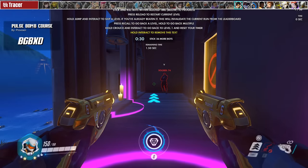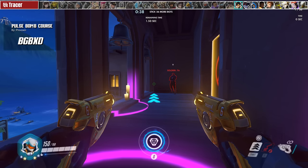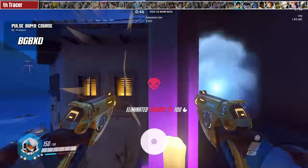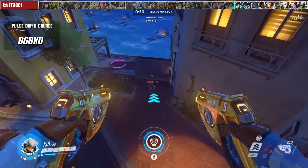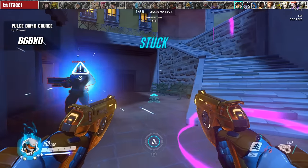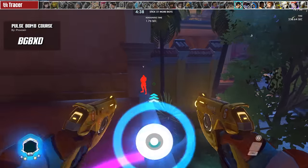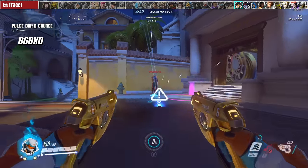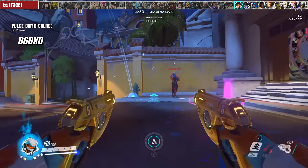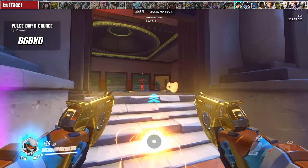For Tracer, welcome to Provoxin's Pulse Bomb Course. Press Interact to hide the instructions and begin. The purple circles represent the starting area for each level — there are 36 of them. Each has a bot you need to stick and blow up before the timer runs out, which starts the moment you leave that level's circle. Each level gets progressively harder and you really need to get comfortable with directional blinks and animation cancels. The ultimate goal is to use the Pulse Bomb in conjunction with your blinks while turning your crosshairs to animation cancel — reducing the bomb's travel time and giving enemies less time to react.